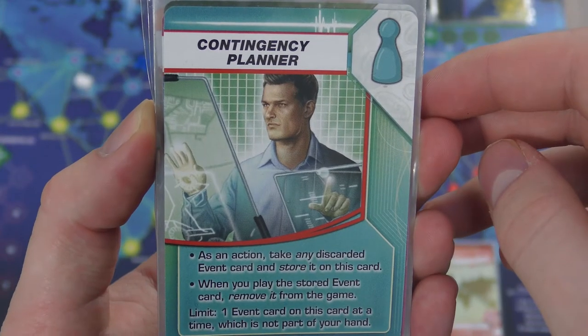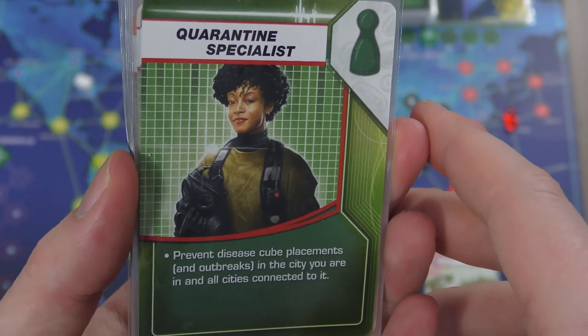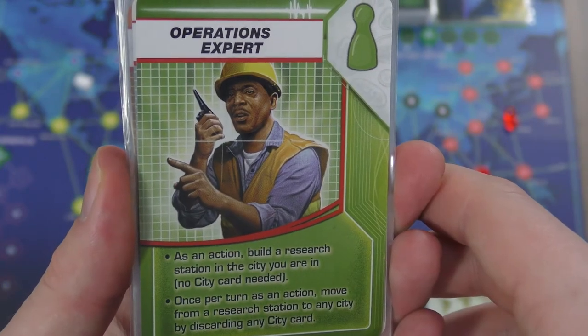In this edition there are six classes, and I believe this is a newer one, so they added two more classes to the regular character lineup. If you're thinking about getting an older edition, you're going to be missing out on two of these characters. Essentially you have a medic, contingency planner, dispatcher, quarantine specialist, operations expert, and scientist. You and your teammates will be given one of these roles to play, and you will harness your special abilities to try and beat the game.